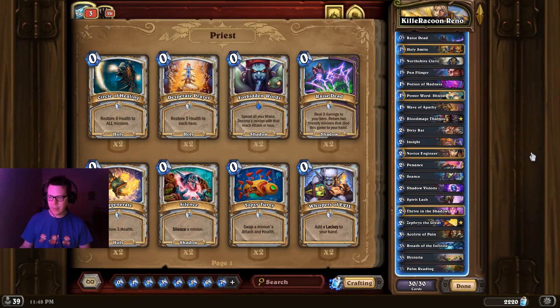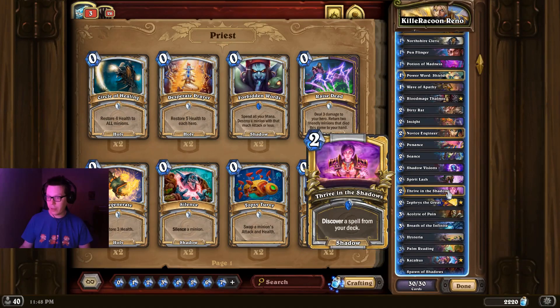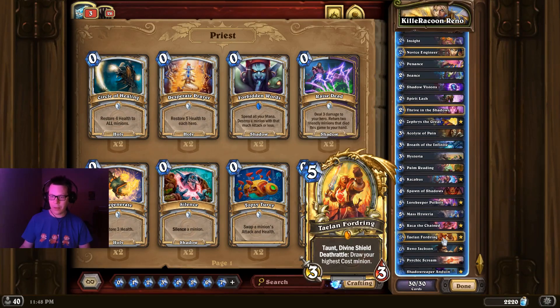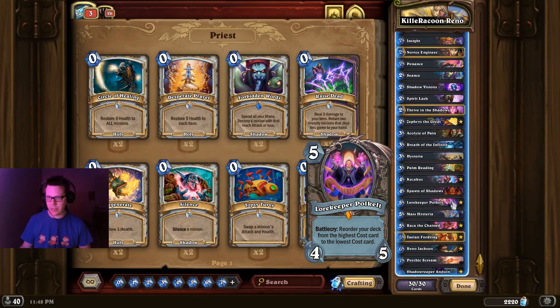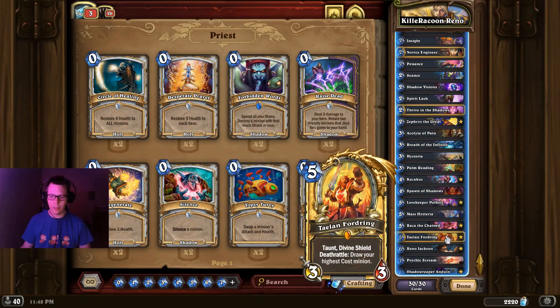Looking at Reno Priest, it's a similar story to Big Priest. This is essentially the same Reno Priest we saw before the Forged in the Barrens expansion. The differences are it's running Thrive in the Shadows as basically your second Shadow Visions, but it's also running Taelan Fordring — a core card you would have got for free. It's a way to pull your Reno on time if maybe your Anduin and your Scream are in your deck, or in other situations where you need to pull something very critical.